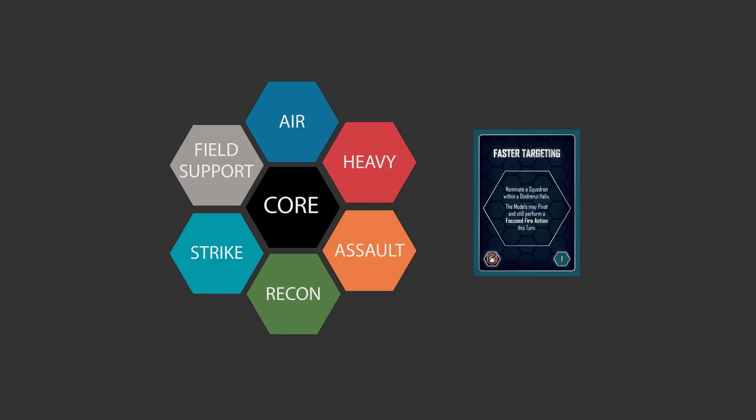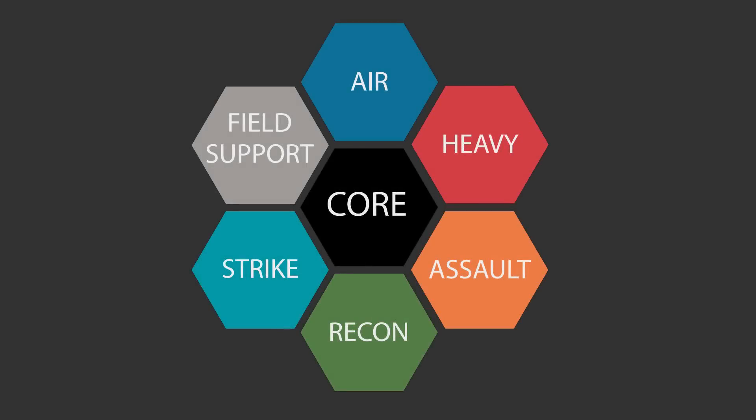First up, let's look at how an army comes together in Planetfall. Planetfall armies are made up of battle groups, which are represented by a helix map, which you can see here. At the centre of every battle group — figuratively, not literally — is the core helix. You have to take a core helix in every battle group you make. The core helix can either consist of the minimum requirements, which will be listed in the faction's ORBAT, or you can max out your core helix, or you can go anywhere in between.